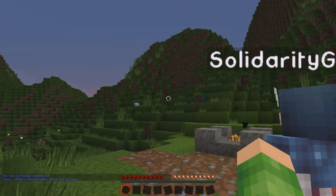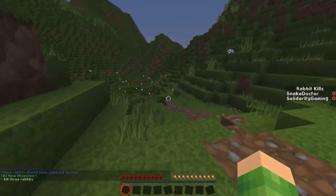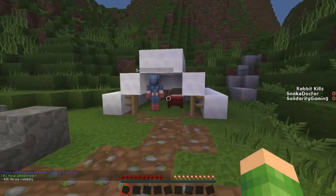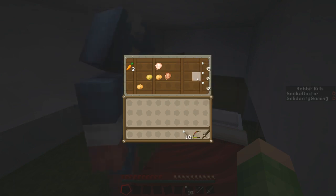Those rabbits should have come out by now. New objective: kill three rabbits. Let's go and kill. Look at this. Oh, what's in the chest? What's in the chest! Do you want the sword or the bow?